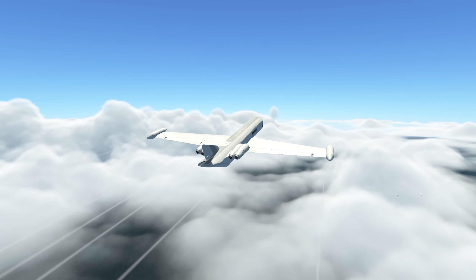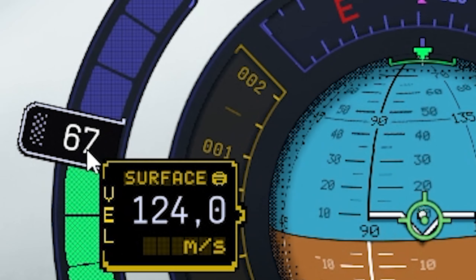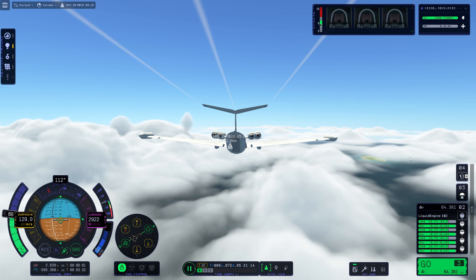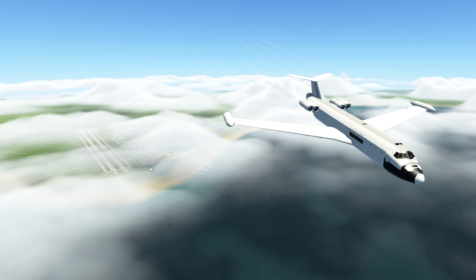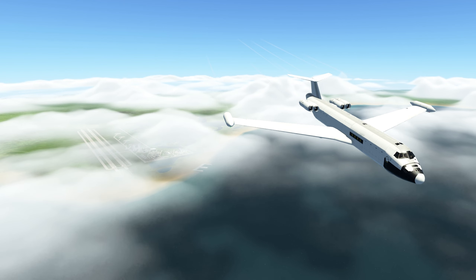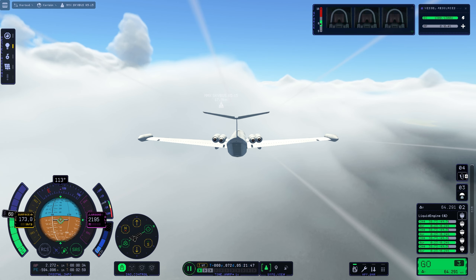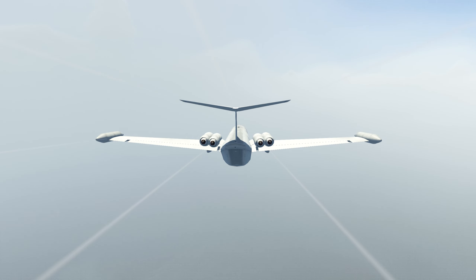Unfortunately, we cannot see the island anymore. Slow down a little bit — go to 60%, lower our altitude so we can see something again. The Kerbal Space Center is right behind us, 18 kilometers away, but we still can't see. Yeah, I can see a lot right now. There's the island.